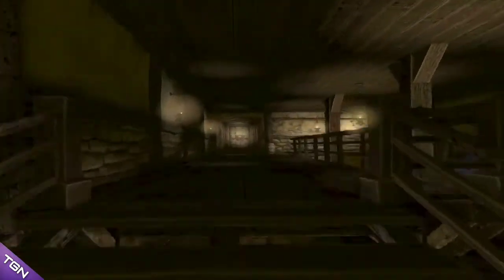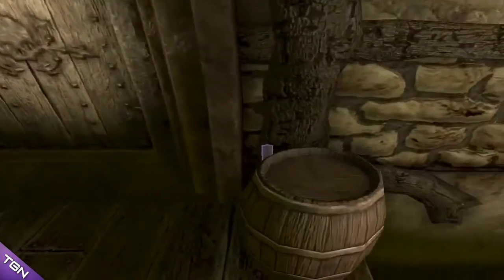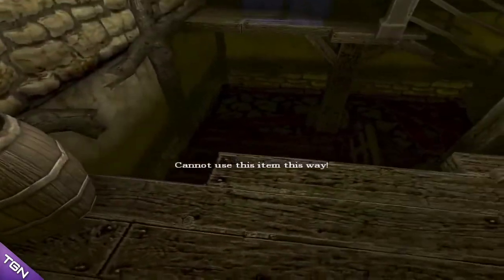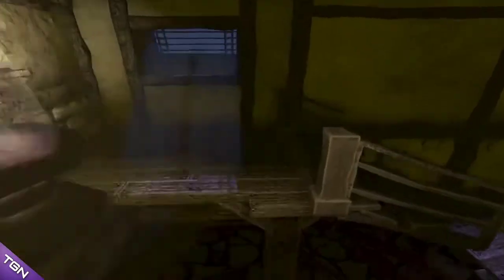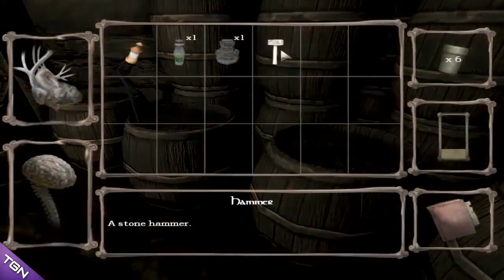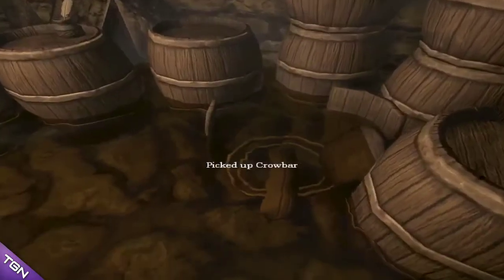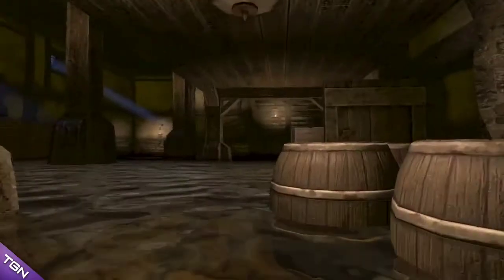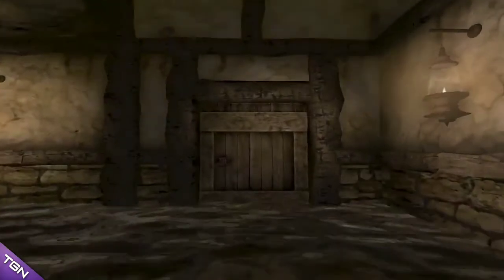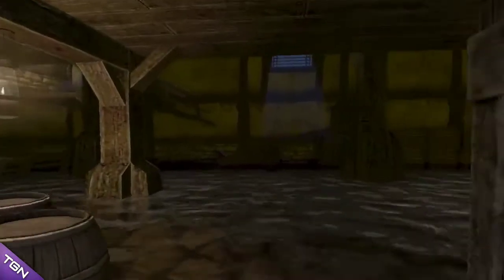Go out then. Barrel - oh wait, there's something behind it. Picked up a hammer. Cannot use this item this way. God damn it. Lantern, you blocked my way. Oh wait, maybe we could break this. Oh yeah! How do you like it, barrel? Maybe I could use the crowbar on this. Oh nope. I'm going to end it here.